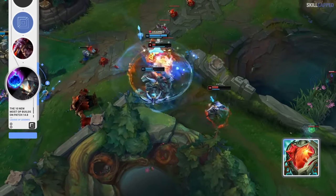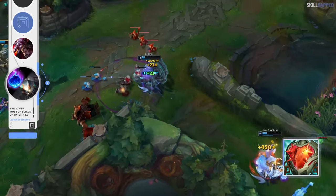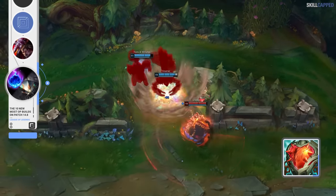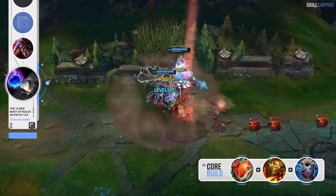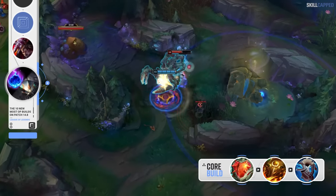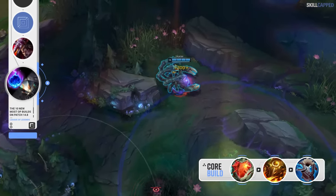For the build on Skarner, a lot of players are completely ignoring Heartsteel as a core pickup when it has such immense synergy. Every single one of Skarner's basic abilities scales off of health, so it gives Heartsteel a ton of value since it has the most amount of health for any tank item. A core build that is really being slept on right now consists of Heartsteel with Sunfire Aegis and Winter's Approach. You can even rush the Sunfire and then go Heartsteel 2nd, but just implementing Heartsteel into your core build is really being overlooked.